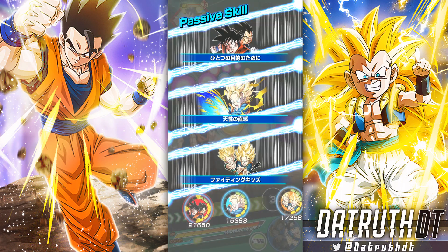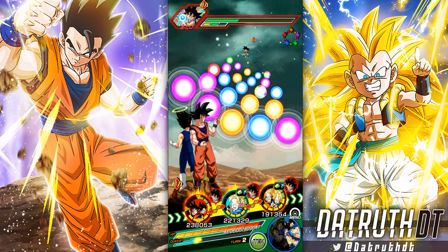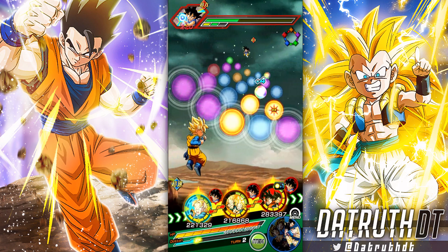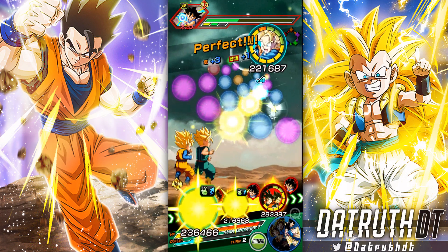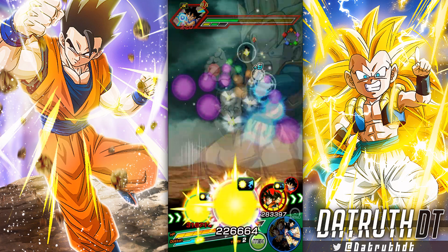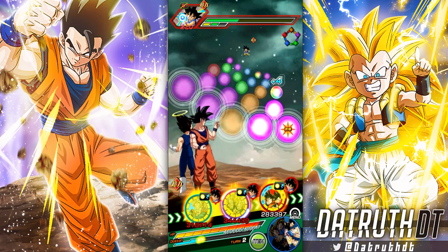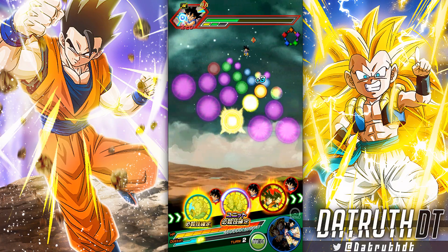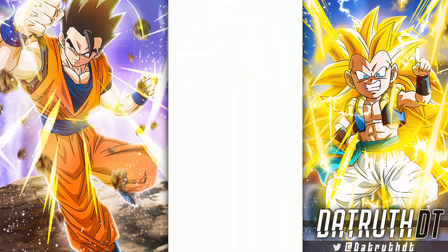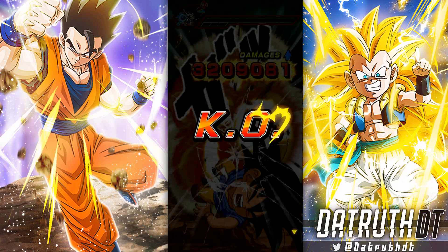The other thing is they get all this extra dodging, which will be very good against Great Ape Goku. We're going to wait to utilize their dodging until we get to Great Ape Goku. One thing that could be an issue for Trunks and Goten — Goten's defense is 126k — is ki. Typically the way they work with AGL Goten is that they're only going to get like two ki.